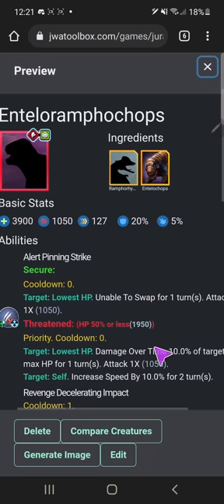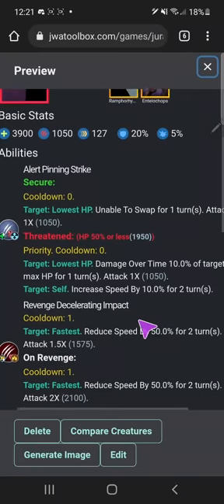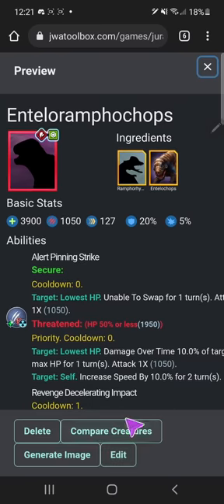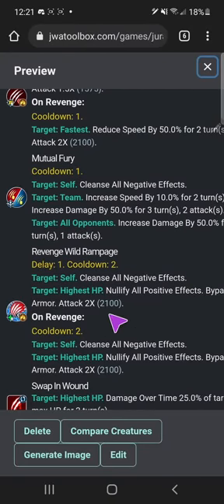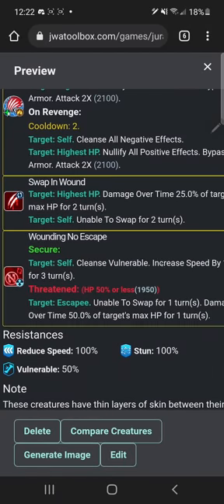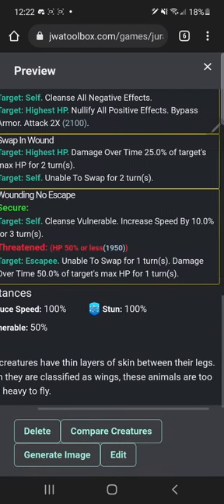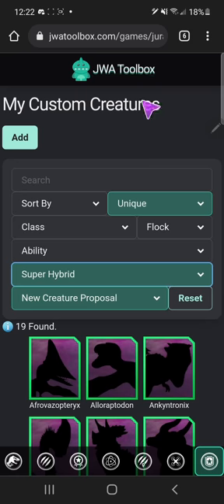Kevin is up and at him! Here's the design — not my best work but honestly it's pretty cute. Alert pitting strike, revenge accelerating impact, mutual fury, and revenge wild rampage. Honestly a much better one than Antyllosaurus because that one was falsely advertised with its ability. At least mine has a reason for wild rampage — it's too OP, it needs that cooldown. Swapping wound, moving no escape, all these resistances. 'These creatures have thin layers of skin between their legs; though they are classified as wings, these animals are too fat and heavy to fly.'